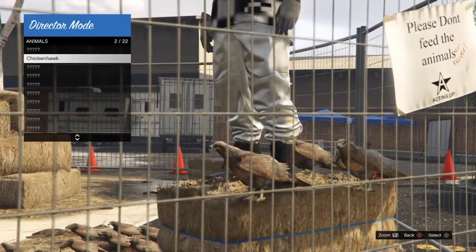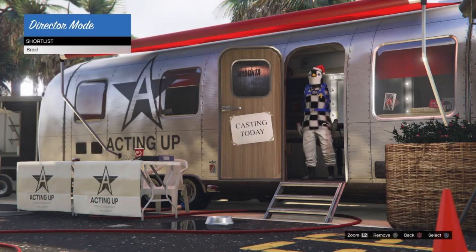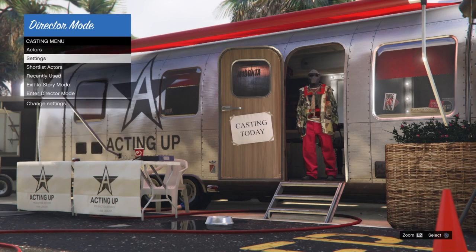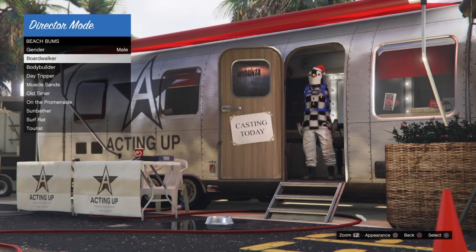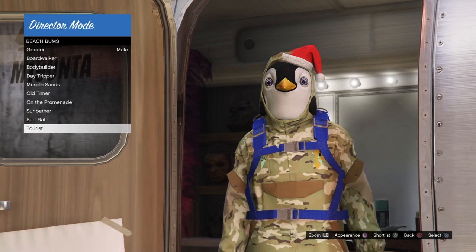I also jumped my character on top of the haystack from Animals, and I believe that helps get the Christmas mask to freeze a bit quicker. Not long after putting my character on the haystack I was able to freeze the mask. It took me about 30 minutes this time around. Once your outfits are changing really fast when you press Square, that means you're getting very close. I was going into Tourists because that category was moving the fastest when I pressed Square.